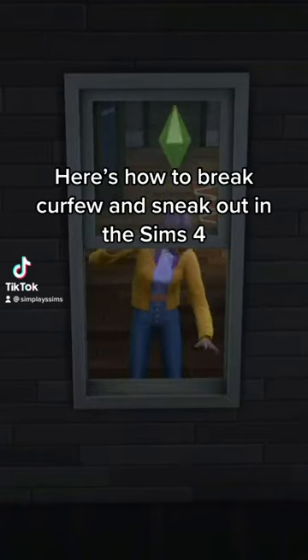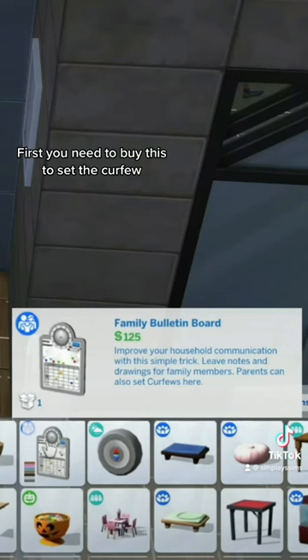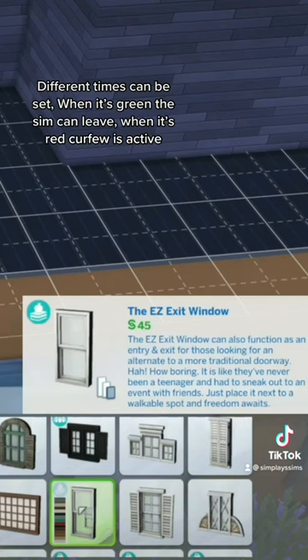Here's how to break curfew and sneak out in The Sims 4. First, you need to buy this to set the curfew. Different times can be set. When it's green, the Sim can leave. When it's red, the curfew is active.